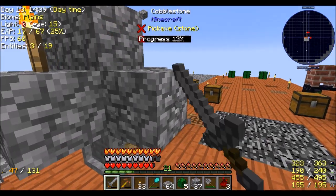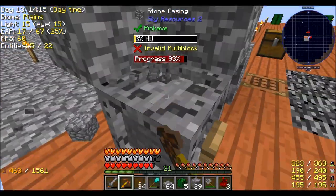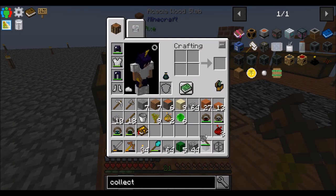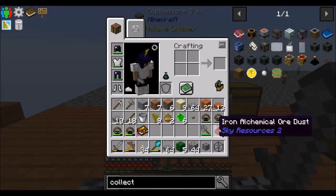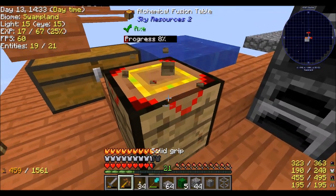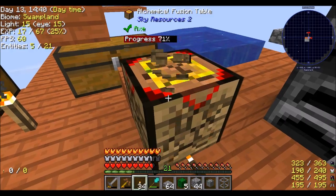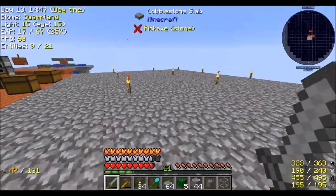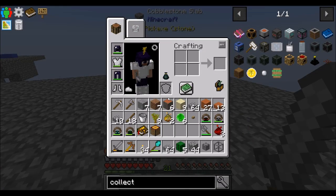Hello everyone, this is Direwolf20 and welcome to episode 5 of Direwolf20's Modern Skyblock 3 series. Today I would like to make a more efficient area for producing Iron Alchemical War Dust. So I'm going to basically move all the things from this location to a new location, and set up an area over here that will be responsible for the modern skyblock stuff I'm doing to make resources.